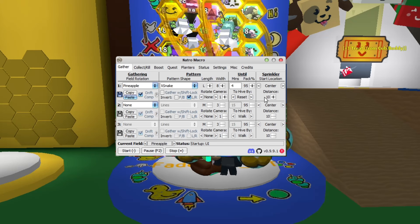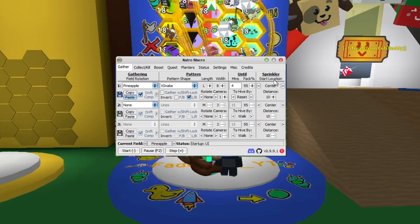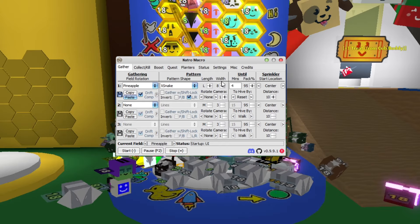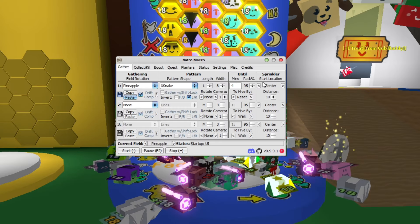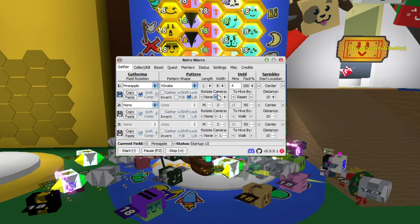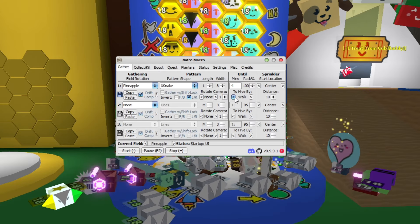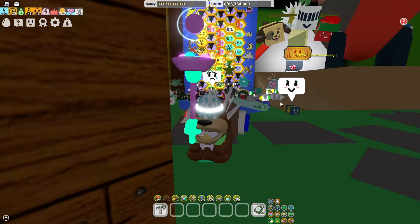Now that we've covered strawberries and sunflower seeds let's move on to pineapples. Because pineapple is quite a large field I kind of changed this up a bit, but I might need to do more changing in the future. Put pattern shape X snake, length large, width eight, minutes four because my bag fills up really fast. Start location you always want to make sure it's center. L slash R check, rotate camera none and one, and if you want honey just put it to walk, if you don't put reset, then distance.